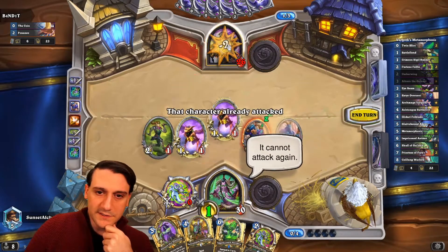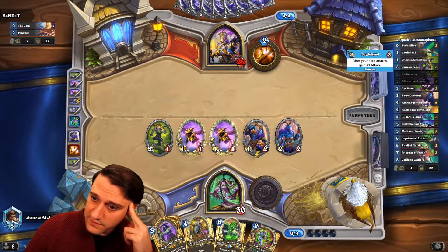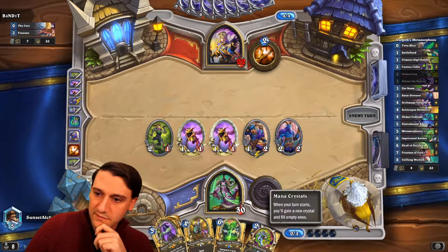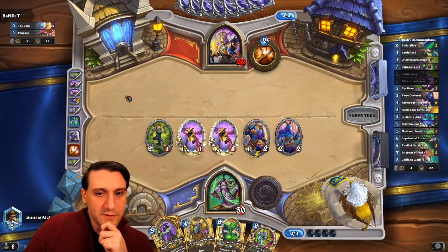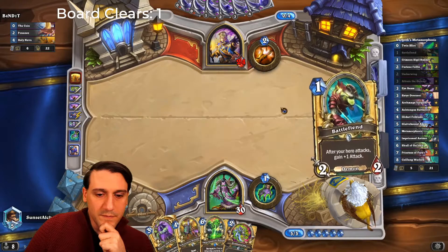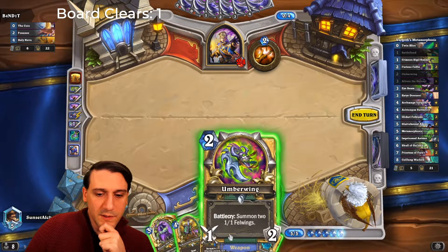So much face damage! And another weapon — we don't have the healing weapon, so this is our last weapon. Twin Slices buff our hand or buff our attack. Holy Nova would be an annoying follow-up by our opponent, in which case we'd probably just play Ashtong for some board presence — we might do it anyway. That's four, five. Let's put the pressure up.